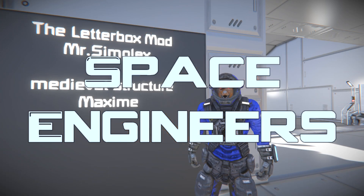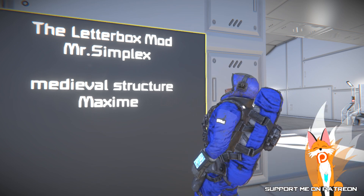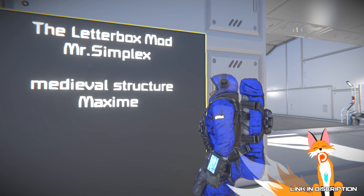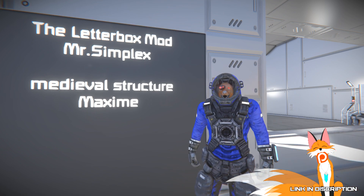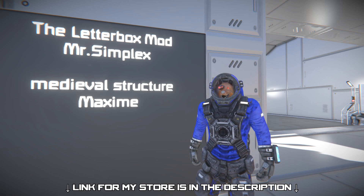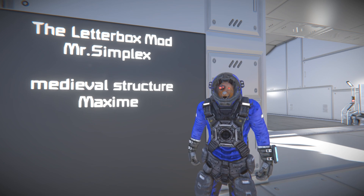Hello, Renos here and welcome to this episode of Space Engineers. In this episode I am taking a look at the Letterbox by Mr. Simplex and an update to the Medieval Structure by Maximi. My first video on this one can actually be found on the mod page, which will be linked in the description below, so you get to see the first part.